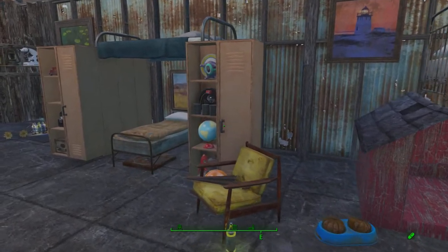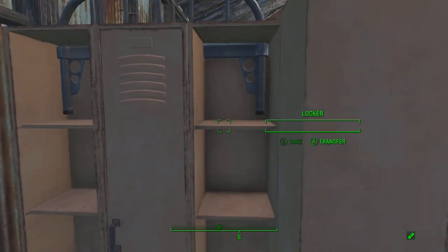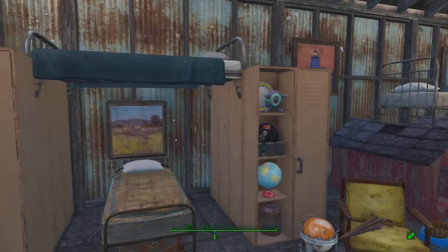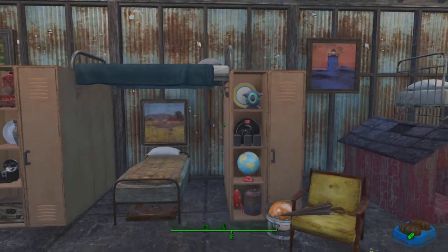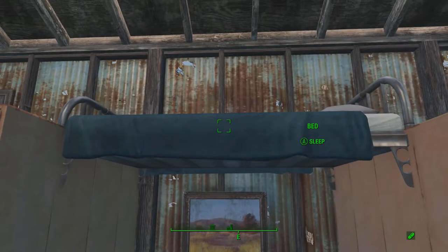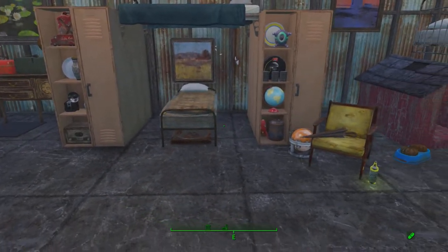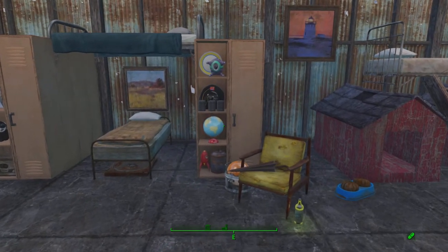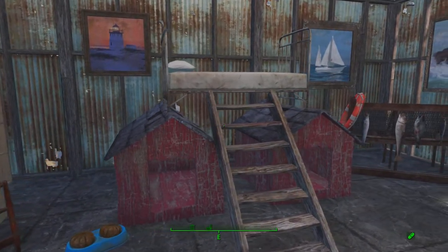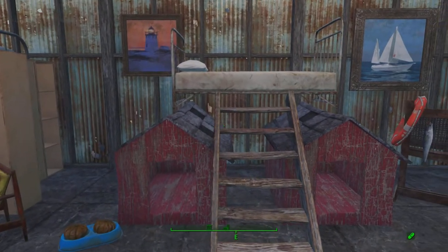This one is made of the Creation Club lockers — they'll just use this side here to crawl up. You can remake this with the Vault-Tec lockers if you don't have Creation Club stuff. Basically all I did was raise the bed up into the air and the lockers fit in there on their own — you didn't have to glitch them or use the pillar to position them, they just went in on their own.